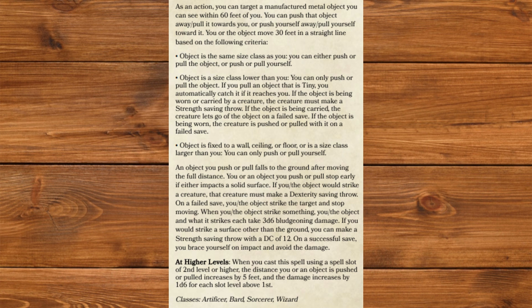If the object is being worn or carried by a creature, the creature must make a Strength saving throw. If the object is being carried, the creature lets go of it on a failed save. If the object is being worn, the creature is pushed or pulled with it on a failed save. If the object is fixed to a wall, ceiling, or floor, or is a size class larger than you, you can only push or pull yourself. An object you push or pull falls to the ground after moving the full distance, and stops early if it impacts a solid surface. If you or the object would strike a creature, that creature must make a Dexterity saving throw; on a failed save, you or the object strike the target and stop moving. When you or the object strike something, each takes 3d6 bludgeoning damage. If you would strike a surface other than the ground, you can make a Strength saving throw DC 12; on a success, you brace yourself and avoid the damage. This was the hardest spell in the entire supplement to figure out, and hopefully I did it justice.